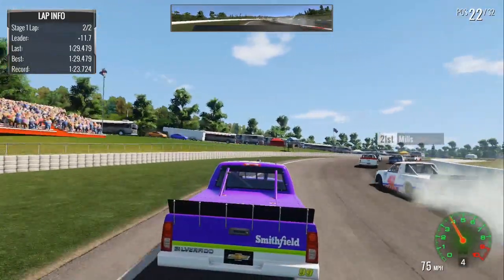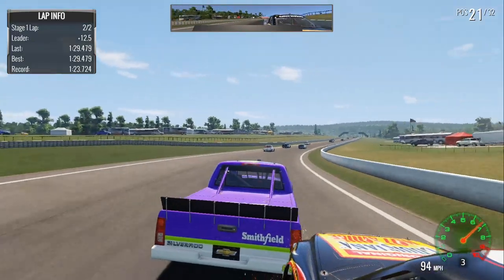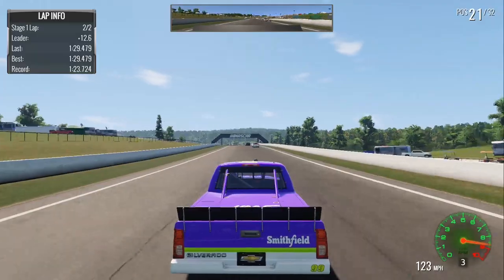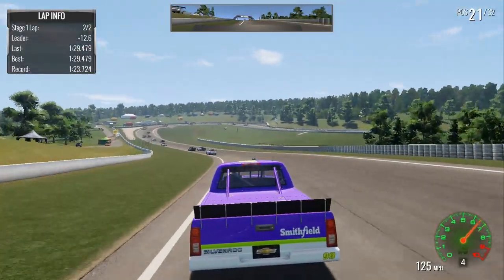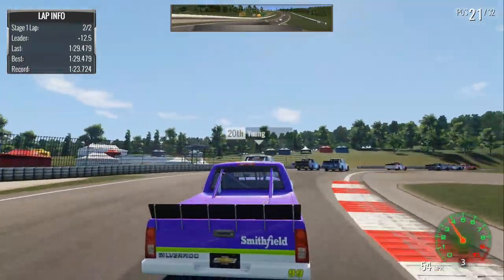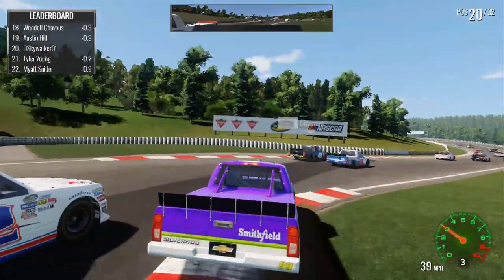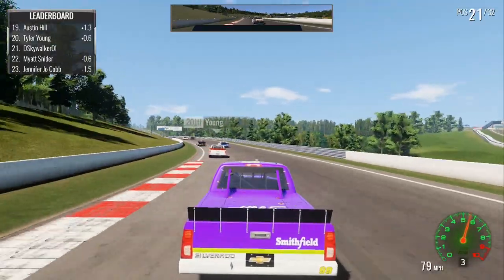We just completely wrecked the 42 truck — somehow he managed to save it. So clearly a little bit more of that NASCAR Heat Evolution thing where the AI can make absolutely unbelievable saves. I definitely like that they added the first name to the drivers; I don't think that was the case in NASCAR Heat Evolution.